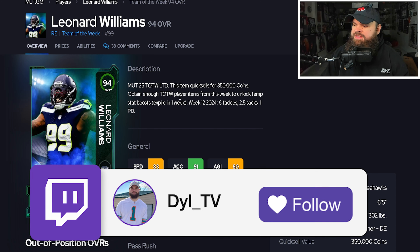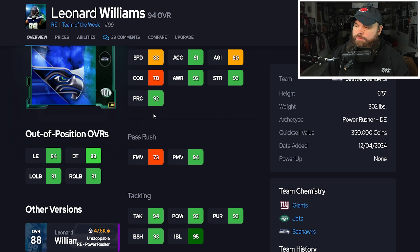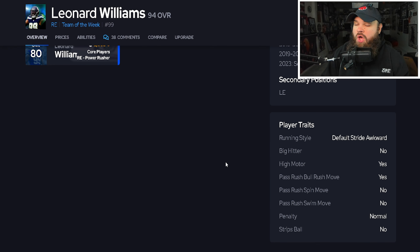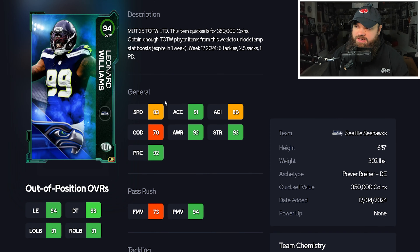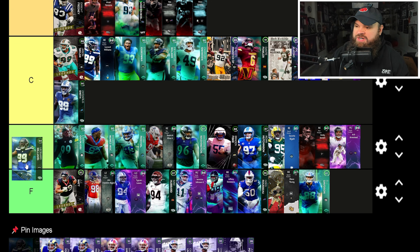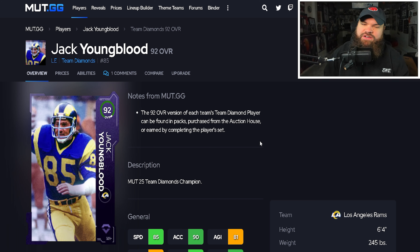Leonard Williams 94 has 83 speed, 91 acceleration, great power moves, lower finesse moves, great block shed and impact blocking. Only the bull rush trait on yes. He's just a tier better than his 88 — a little more speed and acceleration, but the main strength is still those power moves on yes. B-tier.